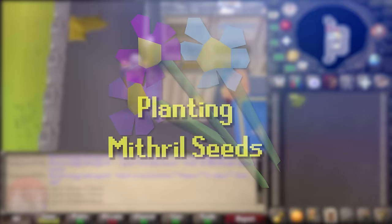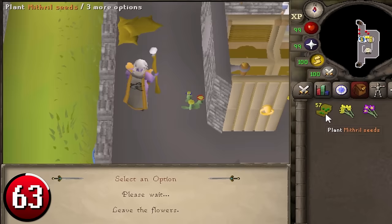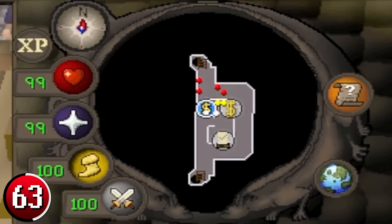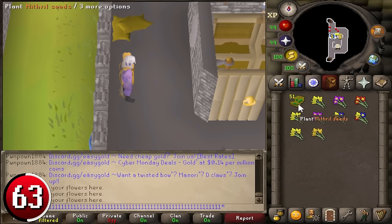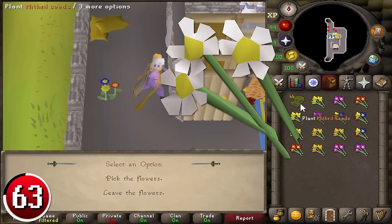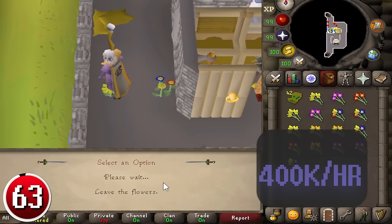Planting Mithril Seeds: you can make decent GP while planting Mithril Seeds. The best place is near a bank where the walls are two tiles from each other in the east-to-west direction — for example, the top floor of Lumbridge Castle. All that's needed is clicking the seeds and pressing 1 for the fastest way to plant and pick up the flowers. What makes this interesting is that black flowers and white flowers are very uncommon. If they do not drop, the average profit per seed is minus 190 GP. But on average, if you plant Mithril Seeds for over an hour, you'll make around 400,000 GP profit.